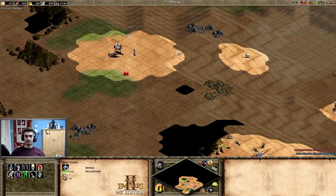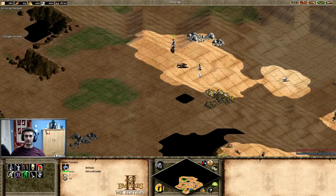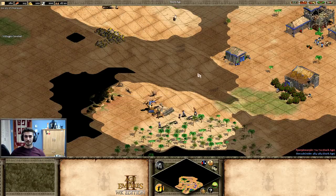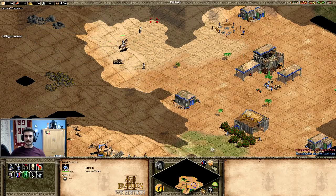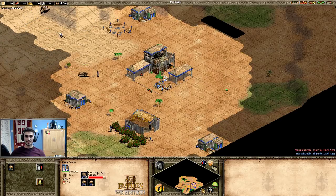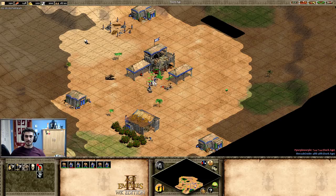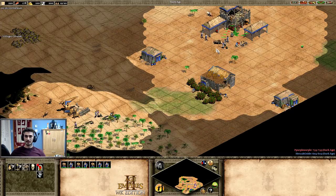Blocking the boar with the scout definitely helps with long-distance boars. Just keep blocking it while continuing to build at home — it can be a lot to manage. I'm still missing two sheep, so this is not a perfect dark age at all, and the map is not looking great either. The boar is coming in at a good time though.